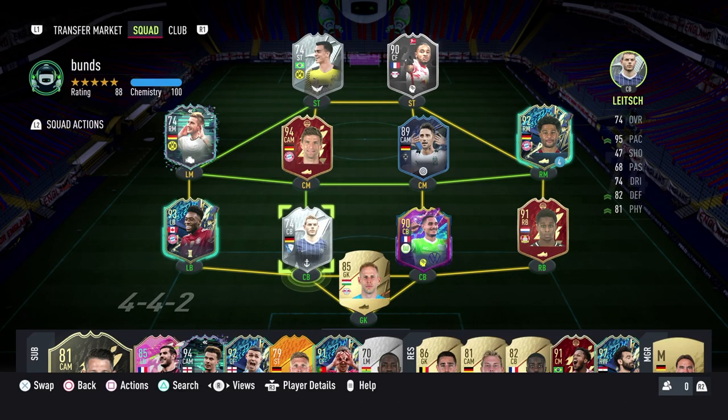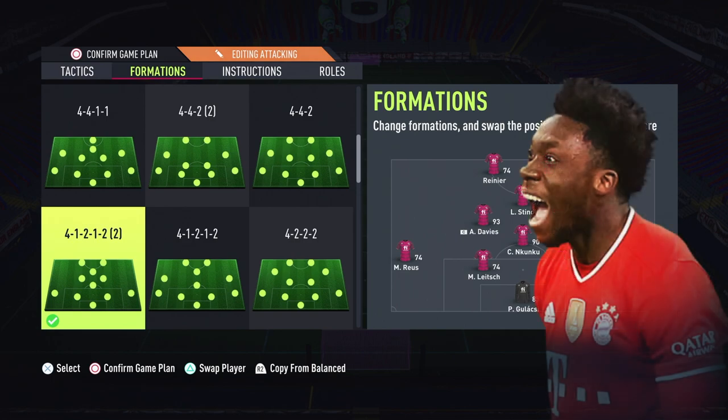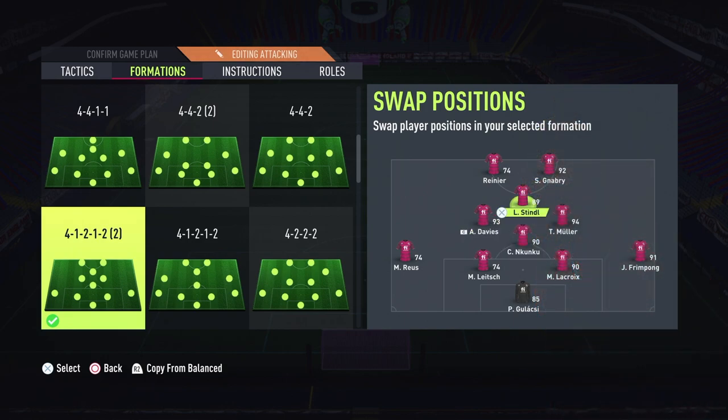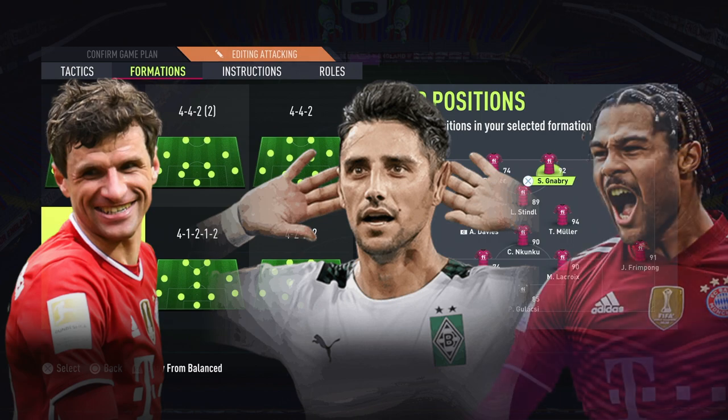The team I've been using is this setup with our new Red Bulls and also Alphonso Davies. The key for the defenders assist is to get Davies into the midfield — he'll run down the line and cross it in, and that's how we get our defender assists. For long shots, Stindl and Muller have got that sorted, and Gnabry as well sometimes.